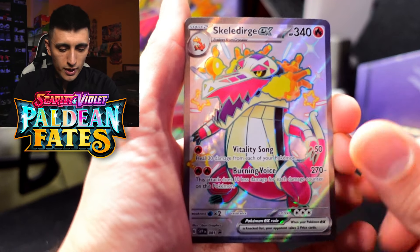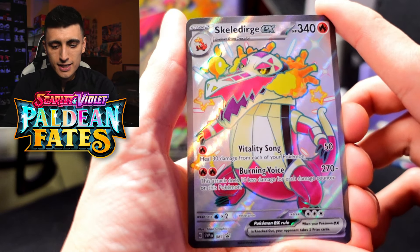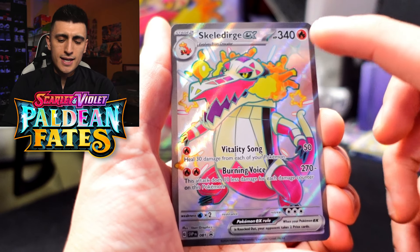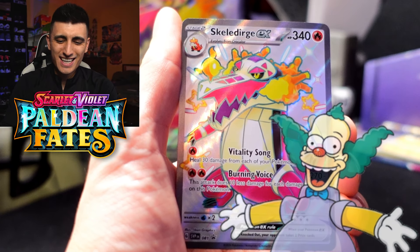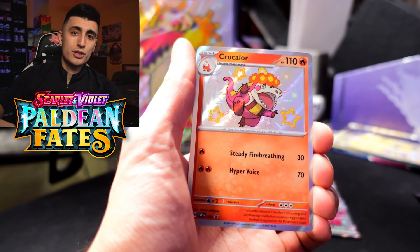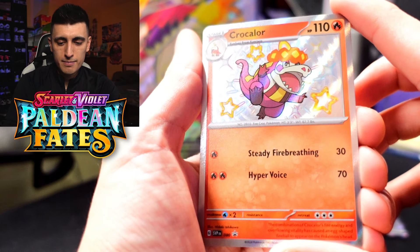Let's take a look at these promos. We got Skeledirge EX in its shiny full art variant right here — very very nice. The fire around it kind of reminds me of Krusty the Clown from The Simpsons. Kind of giving me clown vibes. That code card we're going to save to give away on stream so somebody can enjoy that.